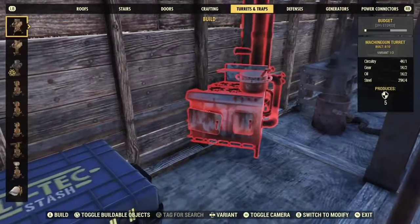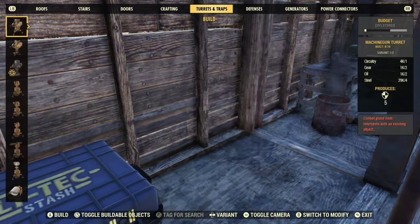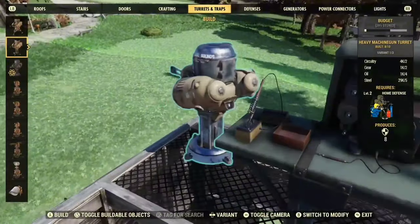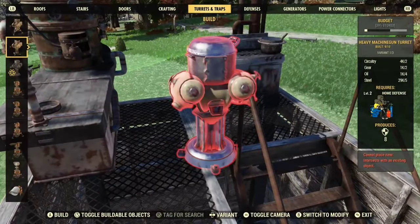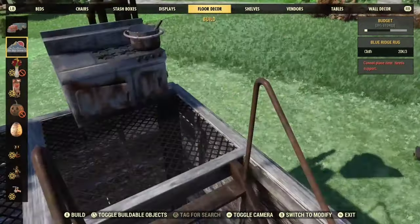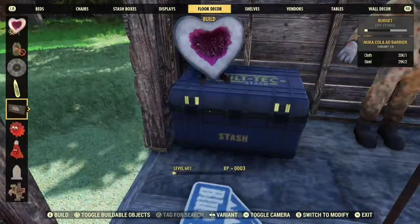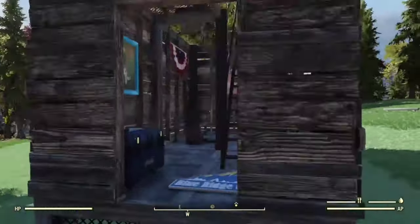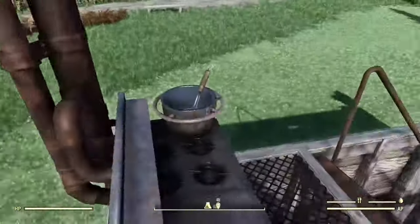We've got that down. The next thing you want to do is personalize your space with some decorations if you wish, and maybe add some defense. I'll just add a quick turret up here at the top. And of course we'll put in some stuff to make it more our home. There we go — a fully decorated, personalized space of our own, and it's completely mobile.